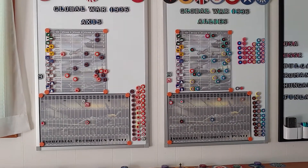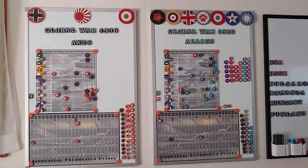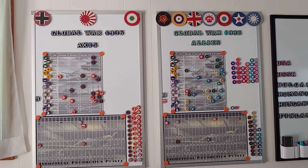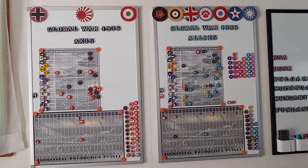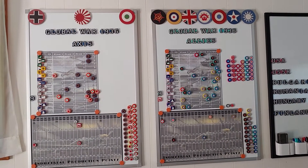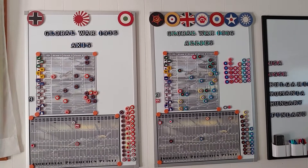That's how things look after 12 turns. It's definitely looking very favorable for the Axis. As long as Japan can hold off the massive U.S. naval units in Japanese home waters, I think the Axis are going to be able to claim victory for the second game in a row.